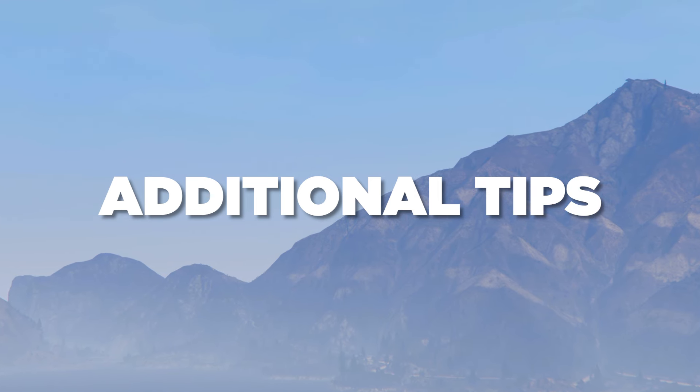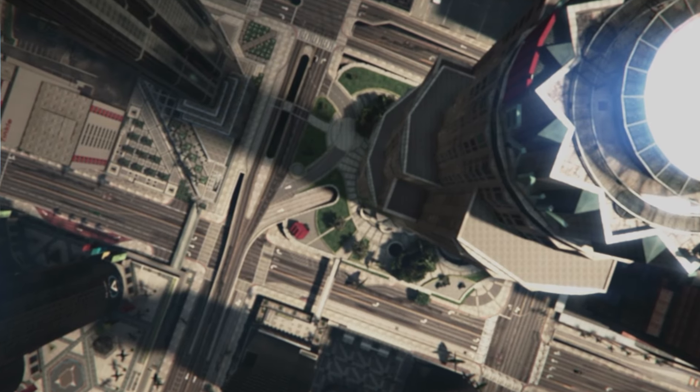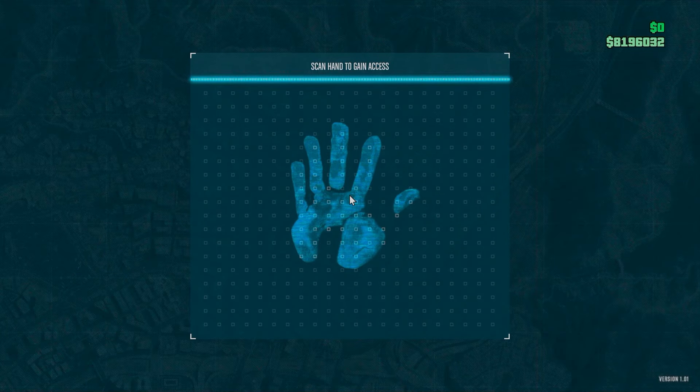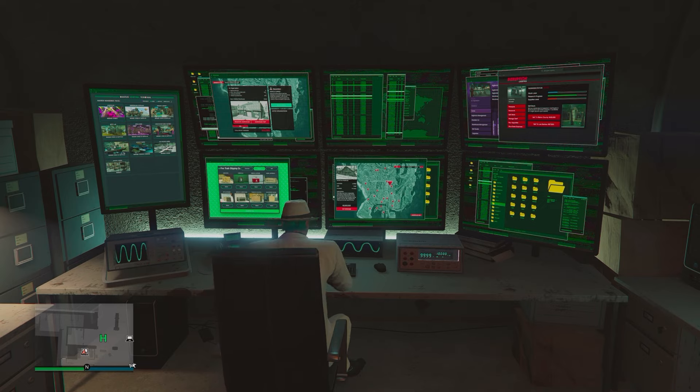Before we sell our crates, it's time for some additional tips. Set your spawn location to your CEO office, making it much faster to find a new lobby and quickly start up crate missions. You can also call your Terrorbyte out and source missions through there, as well as start missions through your Master Control Terminal in your arcade if you own one.